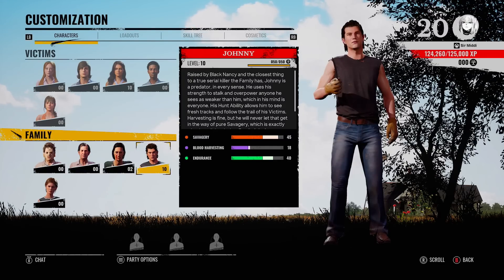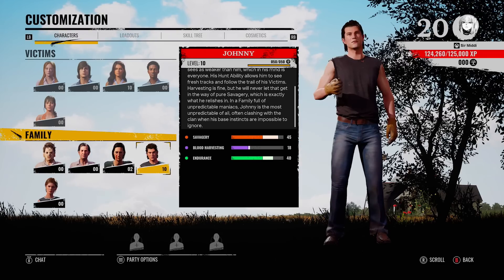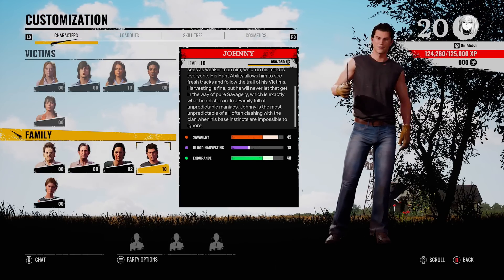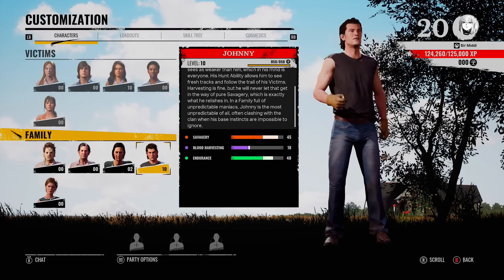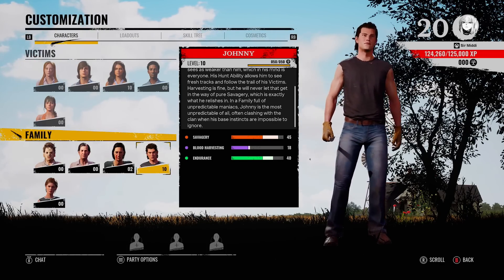The family member I want to talk about today is Johnny — old Johnny boy. He comes with a very unique ability. He basically turns into Inspector Gadget. You activate his ability and if there are any victims that have left footprints, you're actually able to scan these and see the footprints lead to where the victim is.